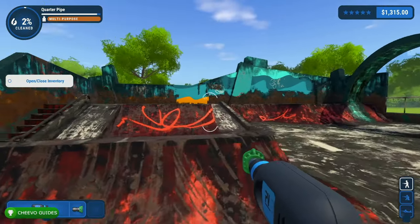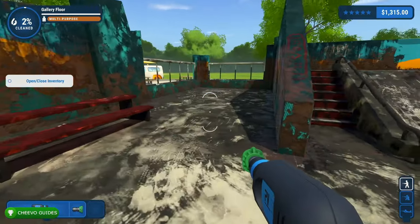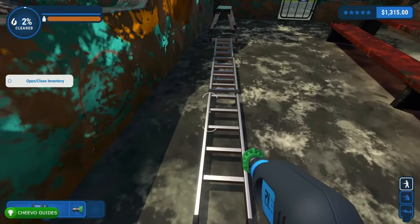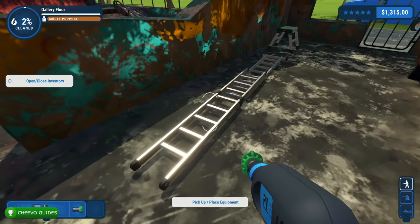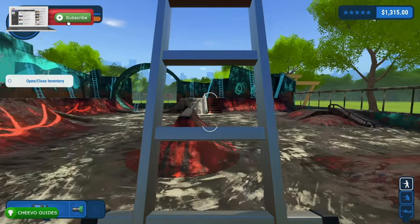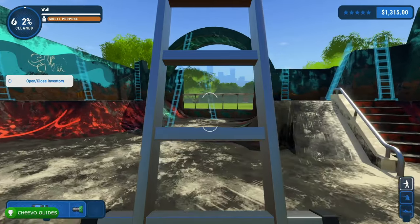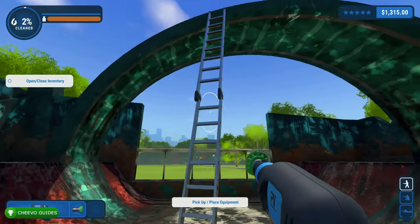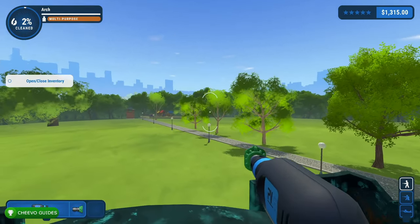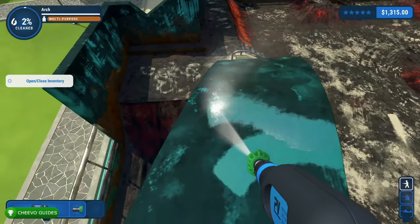Hey guys, this is Chivo Guides back here again with another video. Today I'm going to be teaching you guys a bunch of tips and tricks for PowerWash Simulator. This game has been out on PC for a few months, however it just released on Xbox and on top of that it's on Xbox Game Pass, so it's a really popular game right now. There's a lot of features in this game that can really help you get jobs done a lot faster.